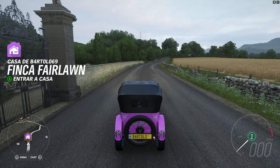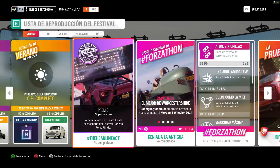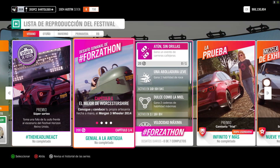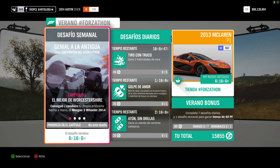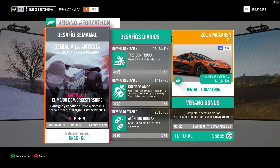Forza Horizon 4, en el mapa base que estamos. Vamos a hablar sobre el desafío semanal de Forza Horizon 4, que se llama Genial a la Antigua. Ya sé que son cuatro capítulos. Hay que hacerlo uno detrás del otro, en su orden, claro, en orden: uno, dos, tres, cuatro. No hay más cosas.